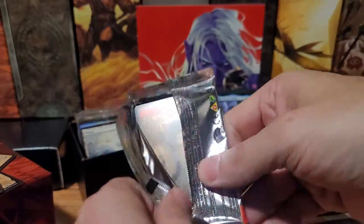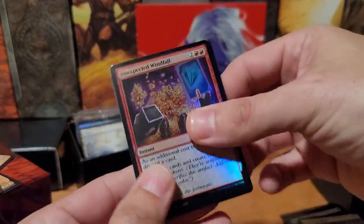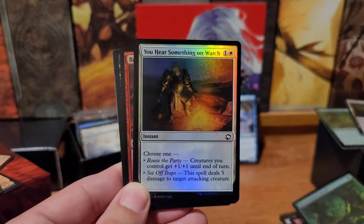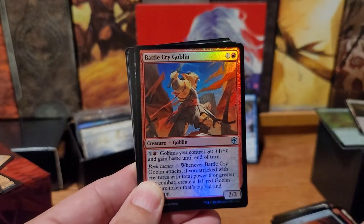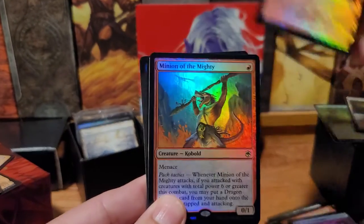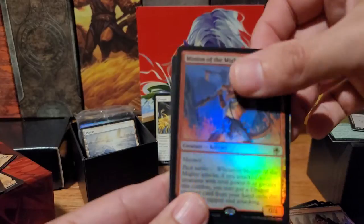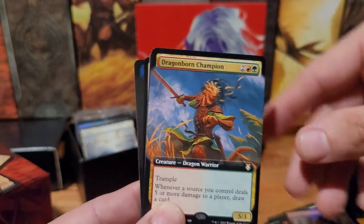Let's just hope this has that same kind of insane luck. A foil goblin — yep. Unexpected Windfall. Neverwinter Dryad. You Hear Something on Watch. Spiked Pit Trap. Battle Cry Goblin. Foil Ray of Enfeeblement. Foil Mountain. Minion of the Mighty — a foil rare. Dragonborn Champion.